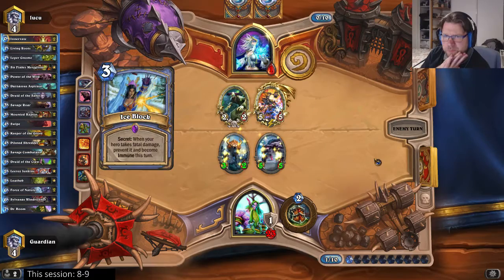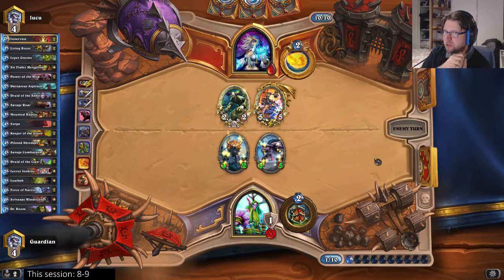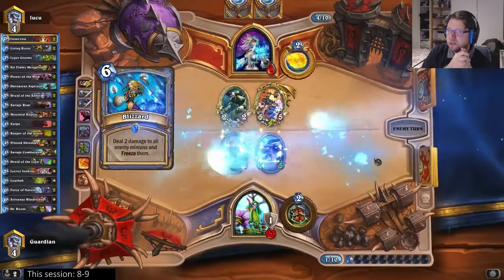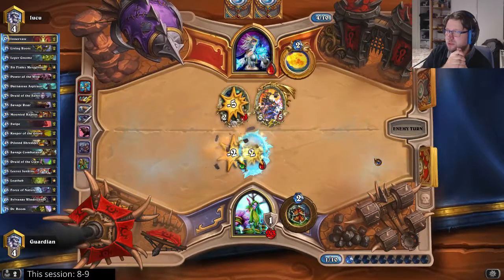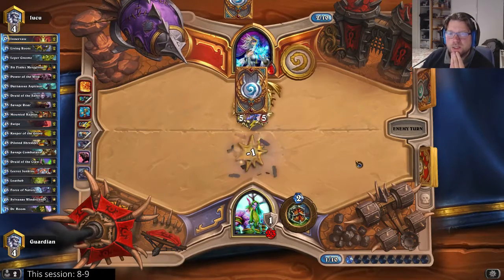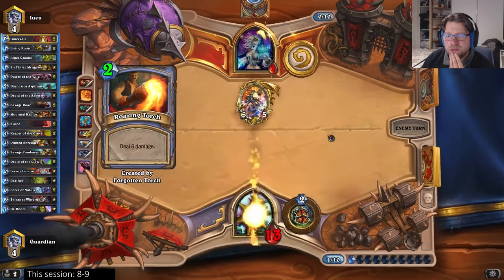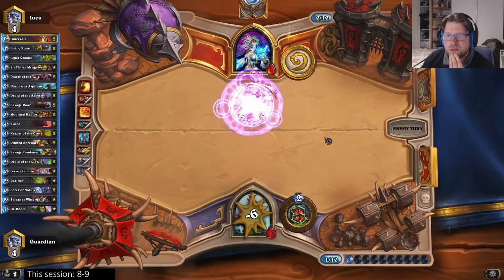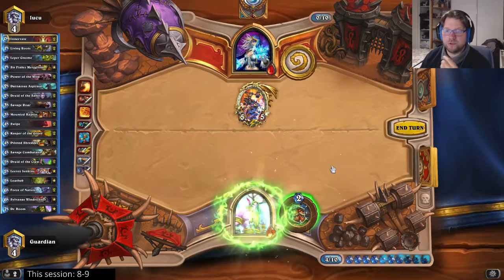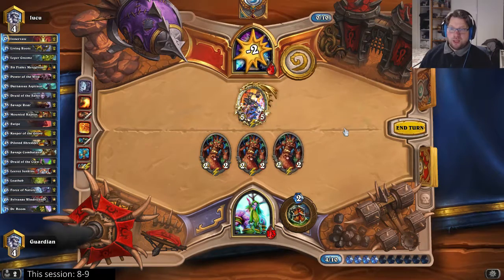That's the second block gone. Can I top deck? I have Living Roots — do I still have 2 copies of Living Roots and 1 copy of Swipe in my deck? Not sure. I need to top deck something like that in order to win this — anything that does damage, like a Force of Nature.